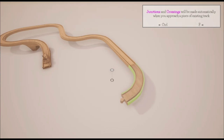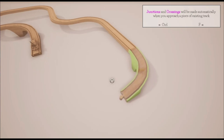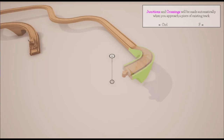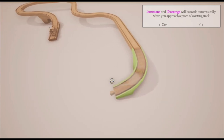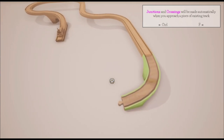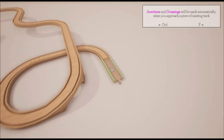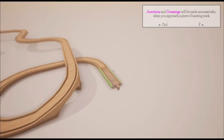If you use the mouse wheel you can adjust whether it goes up or down. Junctions and crossings will be made automatically when you approach a piece of existing track — let's try that out. Yeah, it's really nice actually, I'm thoroughly enjoying this.